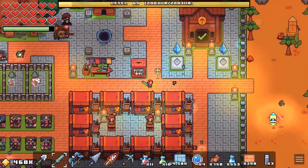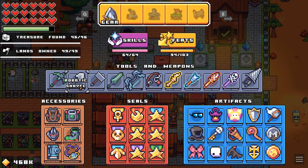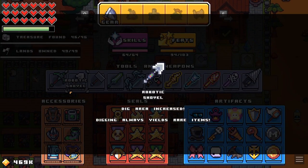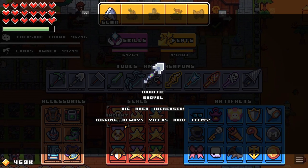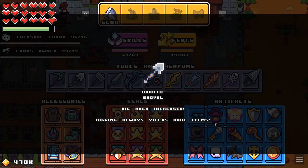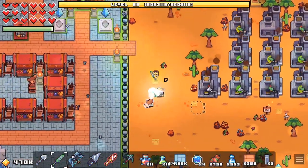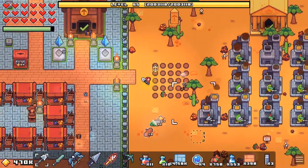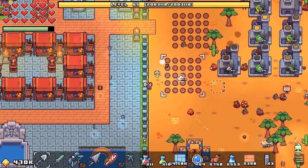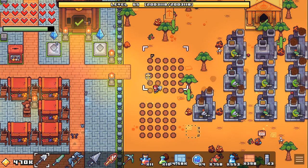Let's start first with gear. Right now I have the robotic shovel. This is the highest version of shovel you can get in the game — digs always yield rare items. So that is great. If I just start digging right here... I got some gold, sand, all kinds of things, bones, coal, and jewel. So I always get some stuff, but it also increases the chances to get more rare items like artifacts.